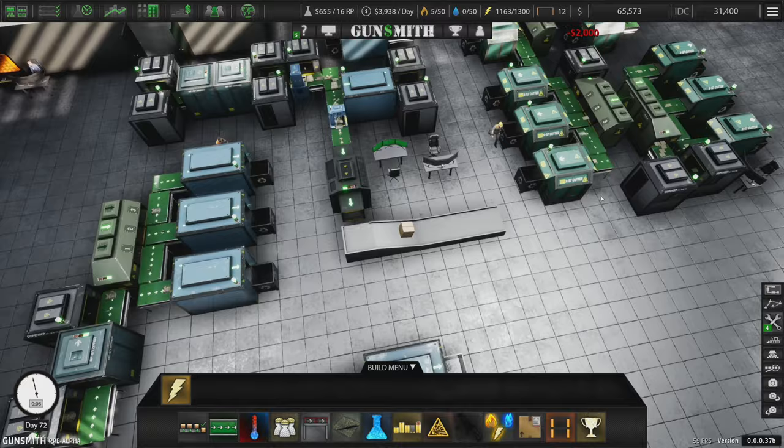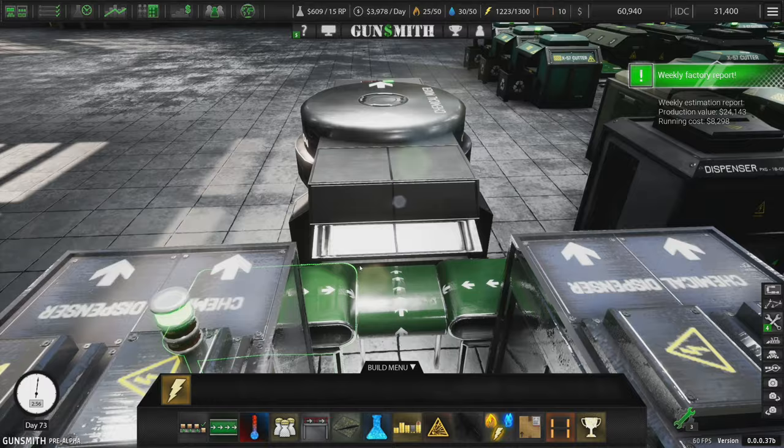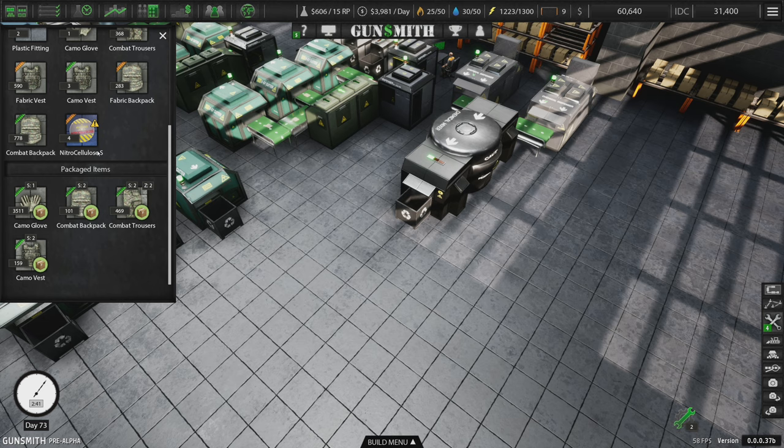I'm not entirely sure what I'm going to use these chemicals for at the moment. But the idea is, hopefully, that we can build up a stock of the chemicals. If we can build up a stock of these chemicals, then when it comes time to make ammunition and stuff, I'm kind of hoping we have this ready.